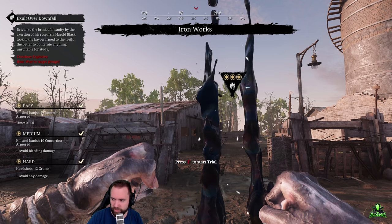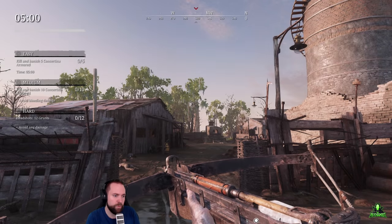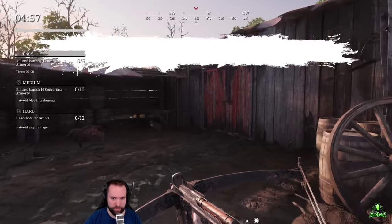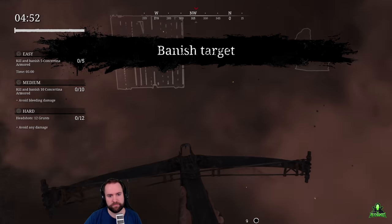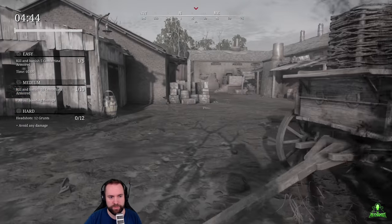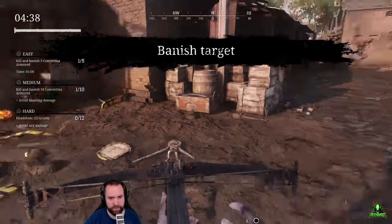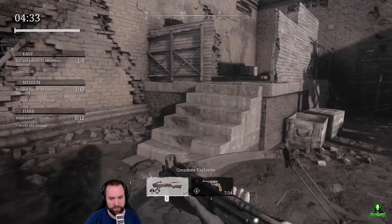It seems like they gave us all the meme weapons for these challenges. Kill and banish ten concertina armors, avoid bleeding damage - so you can't take fall damage, avoid any damage - and the grunts. You have ten bolts. I tried to use the belts and stuff to pull them together, but I just take one bolt for each armored and then blast the grunts. That's the safe way to do it. The moment I tried to be fancy, things went wrong. So I'm just doing it simply.